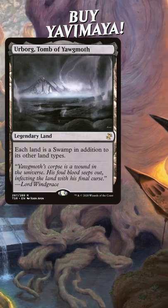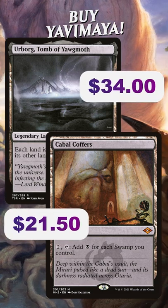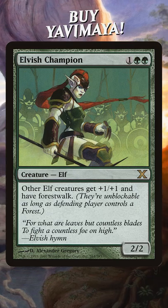Now, Yavimaya doesn't have any direct shenanigans like Urborg and Cabal Coffers, but you can still do some cool stuff. For example, Quirion Dryad, Life of Limb, or even granting Forest Walk.